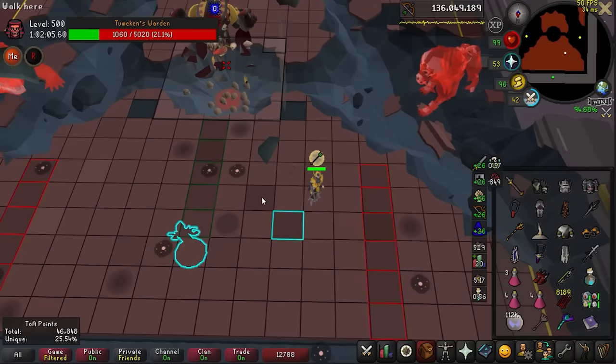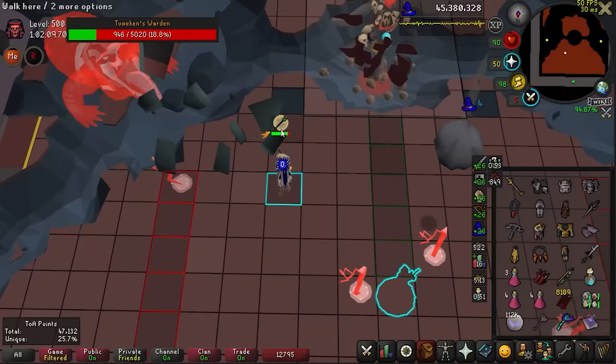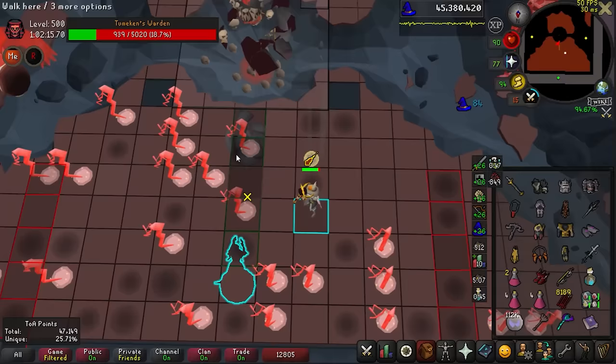The points blog didn't change too much about how we go about raids, but what it did confirm is that Warden is by far the best points of the raid, similar to Olm in Chambers. Raid level dramatically increases GP per hour, so the goal is to get to Warden as fast as possible with the highest raid level you can consistently do.